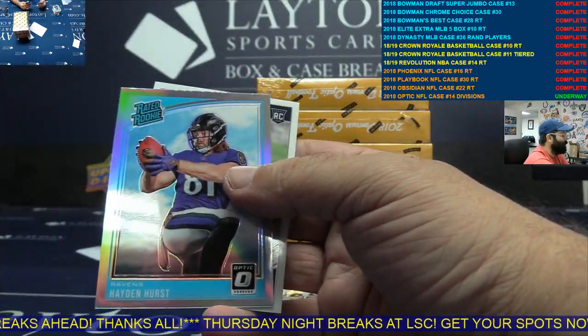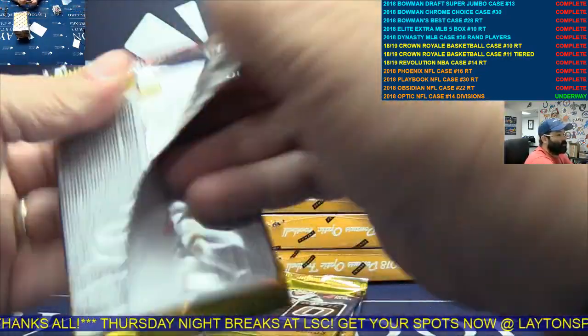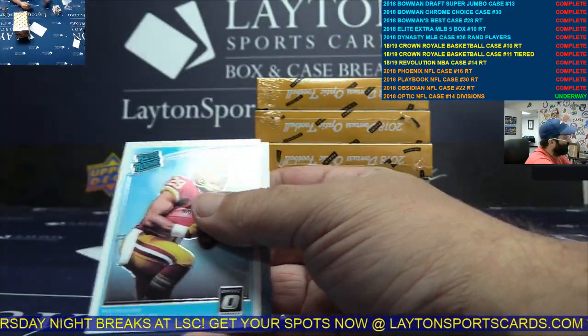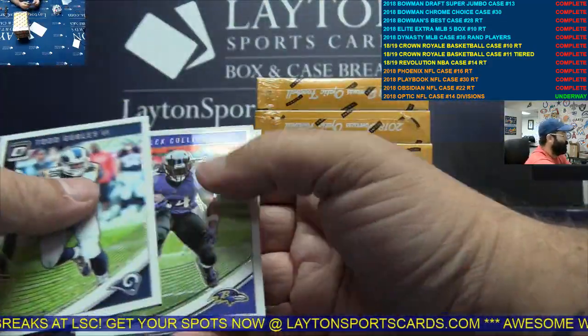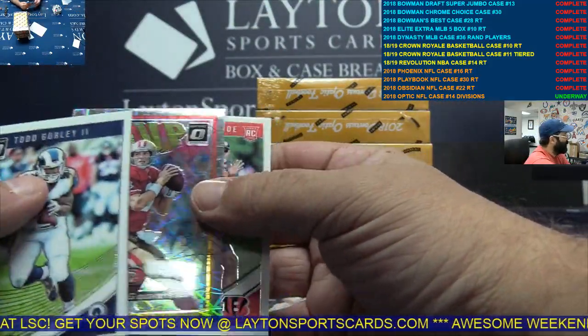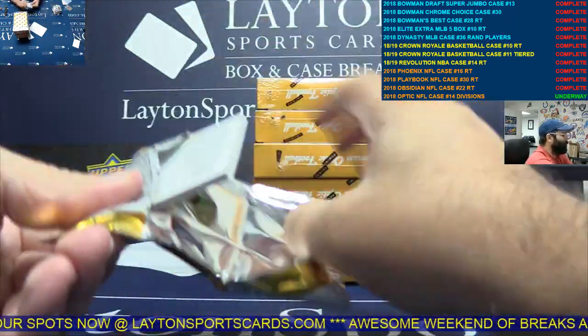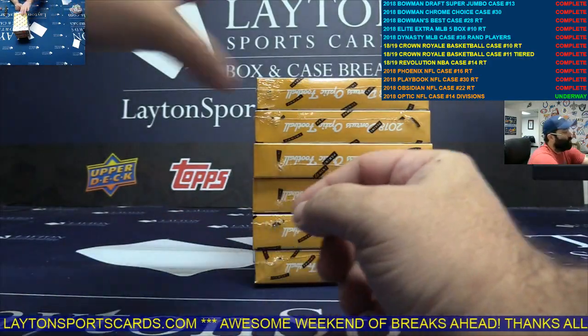Silver Hayden Hurst, AFC North. Silver Quentin Nelson, AFC South. And base. Next up.